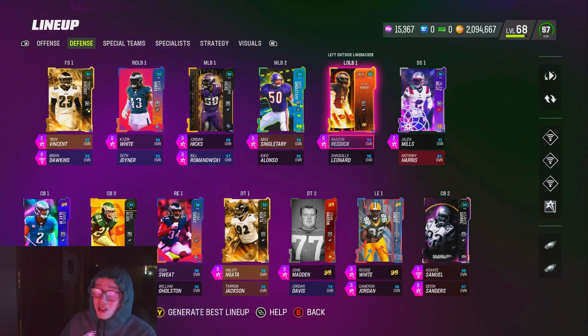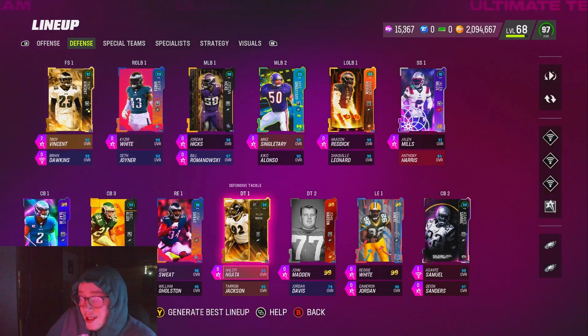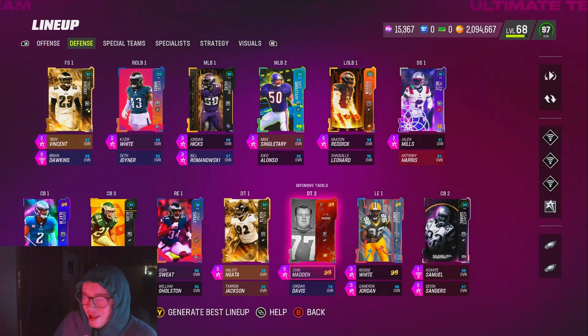For edge rushers, I have Unpredictable on Haason Reddick. With everyone running Secure Protectors, almost all D-line abilities get canceled out anyway, so just go with whatever your edge rusher gets for zero AP. If he gets Edge Threat Elite for zero, go with that. If he gets Doubler Nothing for zero, go with that. Reddick honestly gets in there free a lot of times anyway, and Unpredictable is actually not that bad.